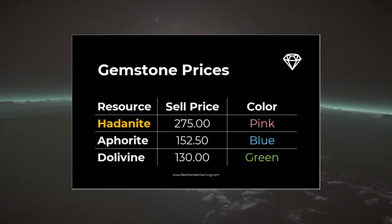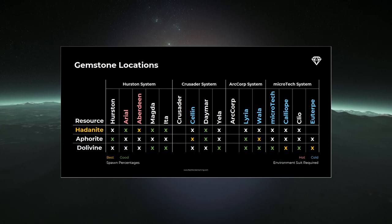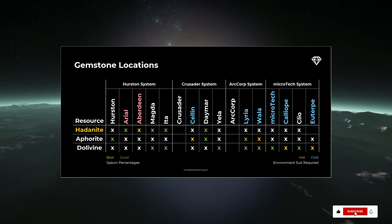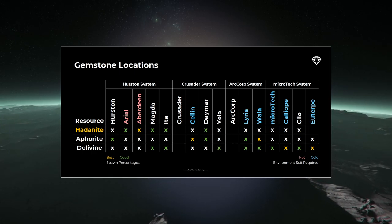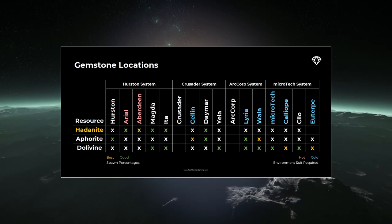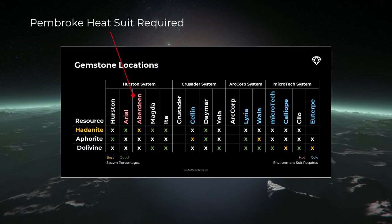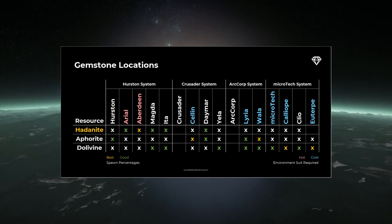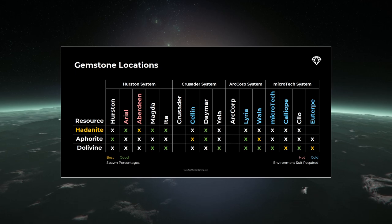The material we're searching for is Haddonite, the most valuable of the gemstone deposits, and the moons around Hurston are where we're most likely to find it. While Aberdeen gives you the best chances to find Haddonite, Ariel, Magda, and Ida each offer reasonably good chances as well. Magda's and Ida's climates are the most moderate, allowing you to survive with just a standard flight suit. You can also mine on Crusader's moon Daymar. If you've opted for the Pembroke environmental suit, you can head straight to Aberdeen. This chart shows where your best chances of finding each material are, as well as which moons require an environmental suit for extreme heat, highlighted in red, and extreme cold, highlighted in blue. Check the link in the description to download a copy, or check out the mining details channel on my Discord server.